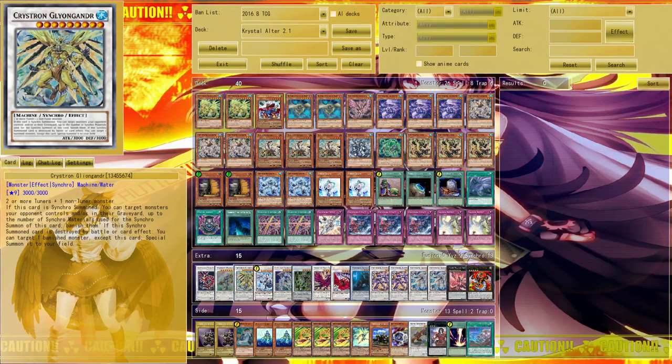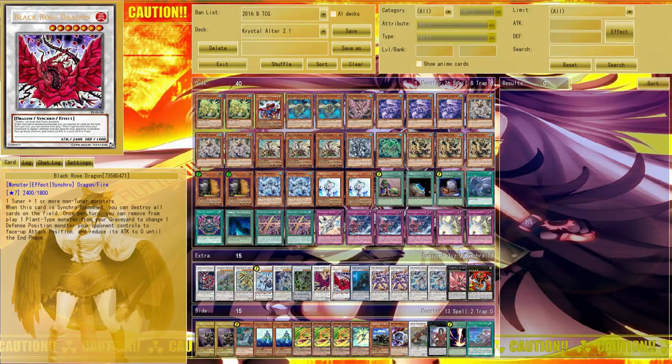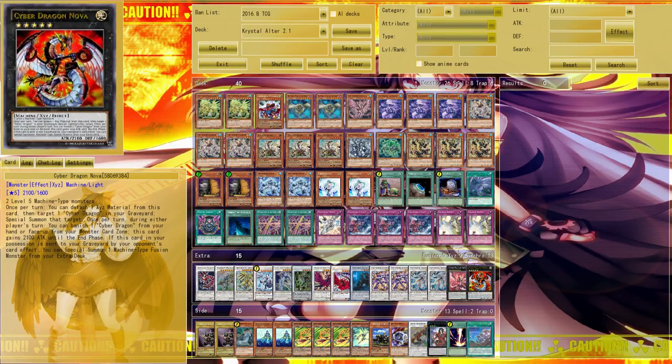For traps we've got one Entry, three Impact, and two Solemn Strike. That wraps up the main deck. The extra deck has one Zolkin, Stardust Warrior, Chrystron Glion Gander, Trishula, Crystal Wing Synchro Dragon, Psy-Frame Omega, Black Rose Moonlight Dragon, Black Rose Dragon, Powered Inzektron, two Armatrix, two Quandex, one Infinity, and one Nova. This is the setup I go for in my personal Chrystron deck.